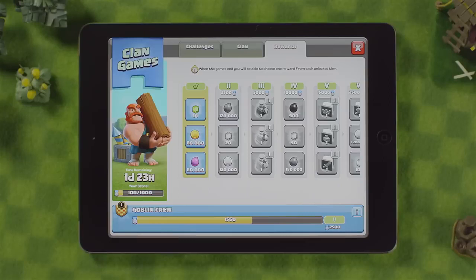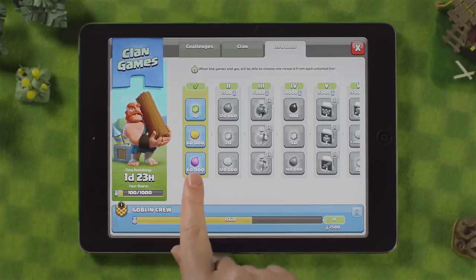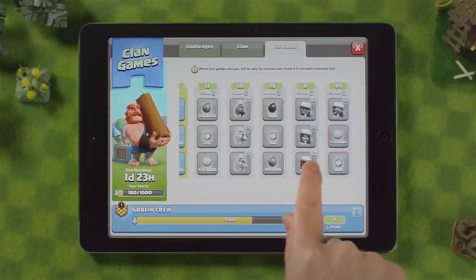My clan is currently in the second threshold, meaning we have unlocked the possibility to choose from the following rewards. The more thresholds you achieve, the better the rewards become.